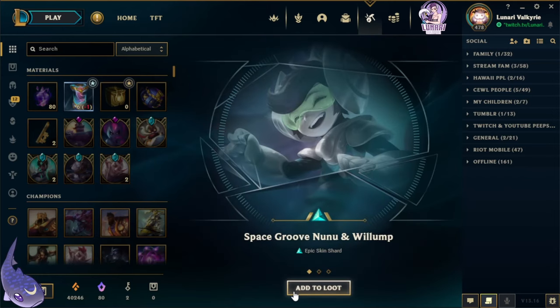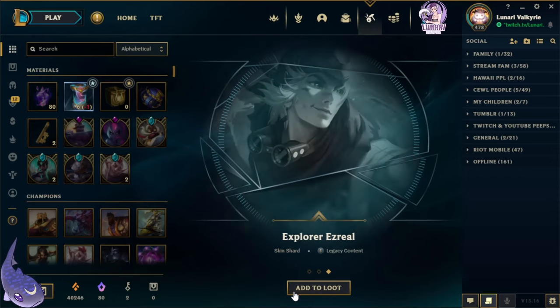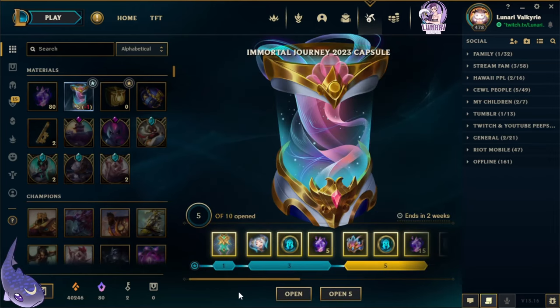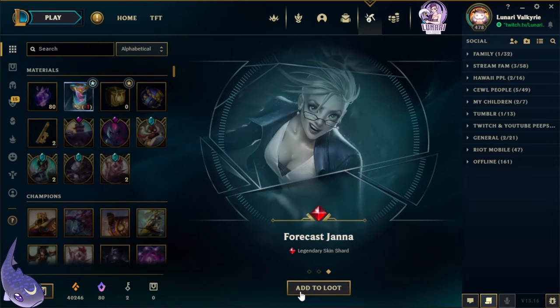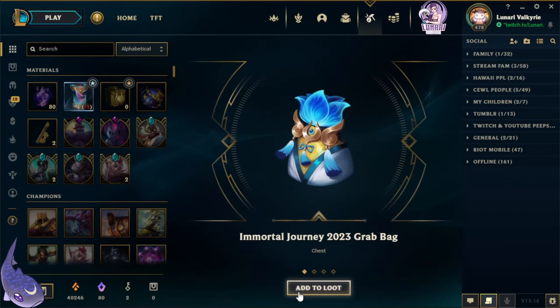Alright, now we got Space Groove Nunu and Willump, Pizza Delivery Sivir, and Explorer Ezreal. If only we could be lucky enough to get any of the new skins in these capsules, that would be great. And we got Twitch Shadowfoot, Worldbreaker Malzahar.